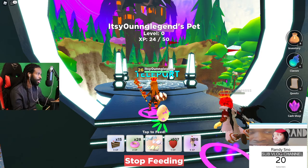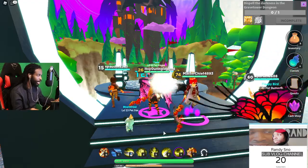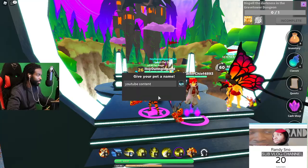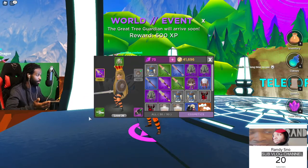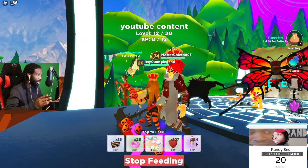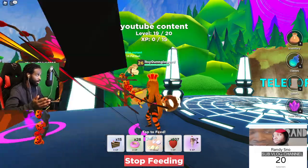We're gonna use the sundaes to level it fast. Sundae, sundae, sundae, sundae — and now it's level 50, so we're going to hatch the egg. We hatched it, and we are getting an owl! I'm going to call it 'YouTube Content' — that's what I call all my birds and pets. The next level range is 10 to 20, and you just keep doing that until you reach max level.